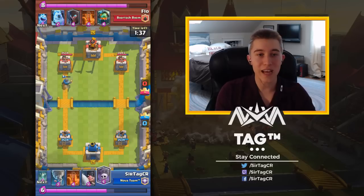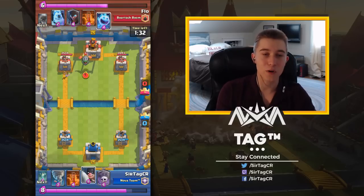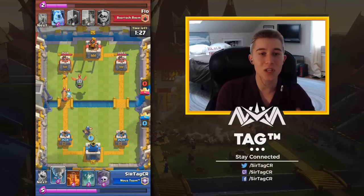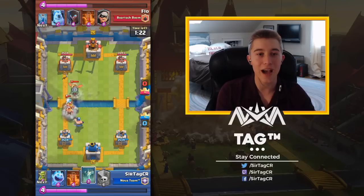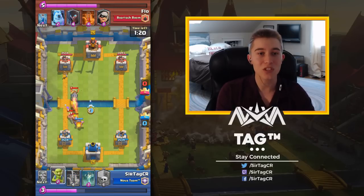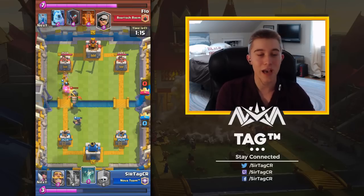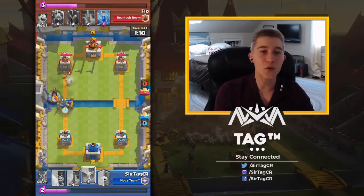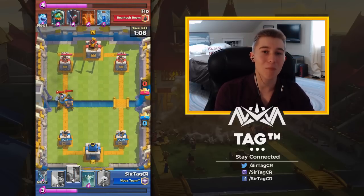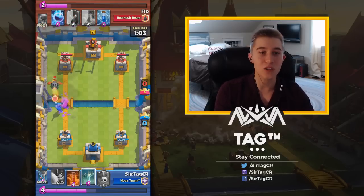This deck is really strong against bridge spam. We're not going to be going in for Graveyards until we defend — this deck is all about counter-pushing, just like the Splash Yard deck. I'm going to be defending right here. I actually missed pulling the Inferno Dragon with the Tornado, so that Inferno Dragon got a lot more shots than it should have on the Executioner. To avoid that, you want to tornado in a straight line — drop your Executioner in line with your tower and tornado backwards.